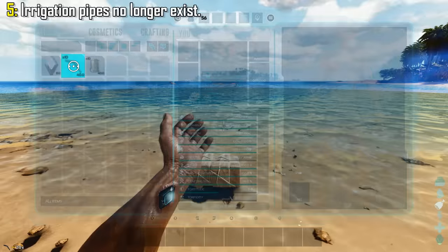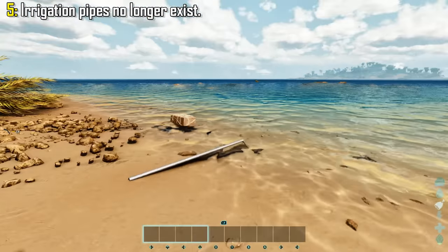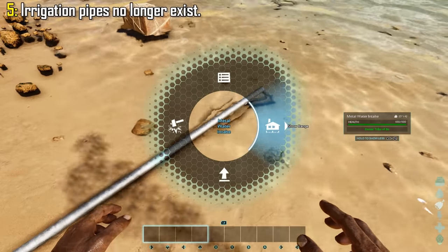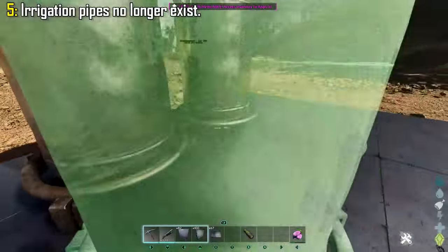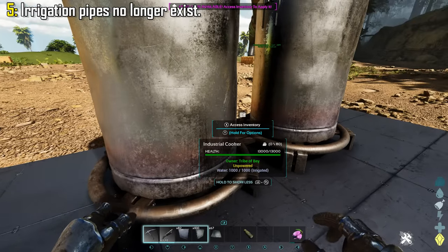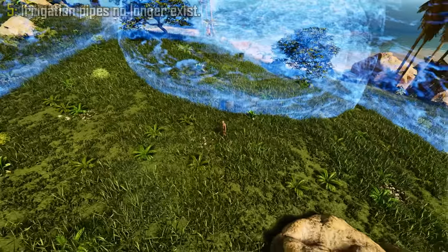Irrigating appliances has also completely changed. In ASE, you would have to place your intake and build a load of water pipes connecting to your appliances to fully irrigate them. Now, all you need is an intake placed in water — it works the exact same way as the generator. Once selected, you'll see the irrigation radius, and anything placed within the radius will be irrigated without the need of any extra pipes. You can also add a number of water tanks within that radius to extend the range of your water supply.